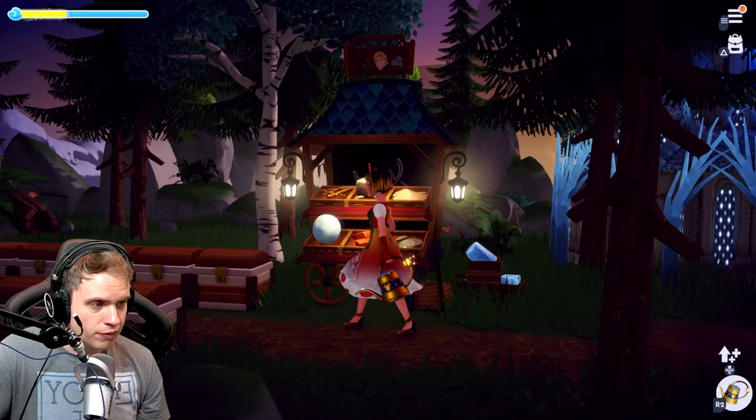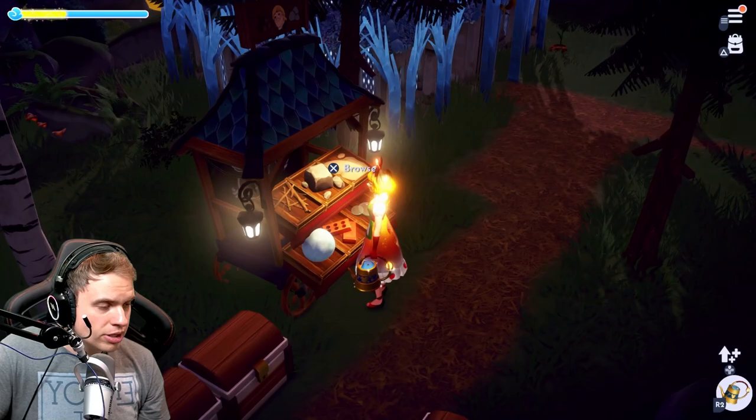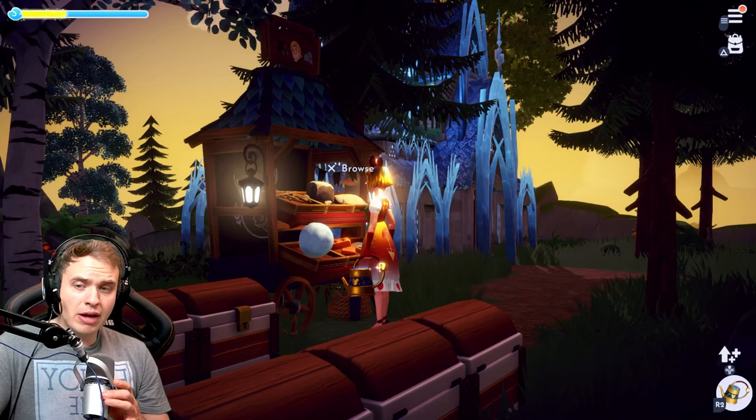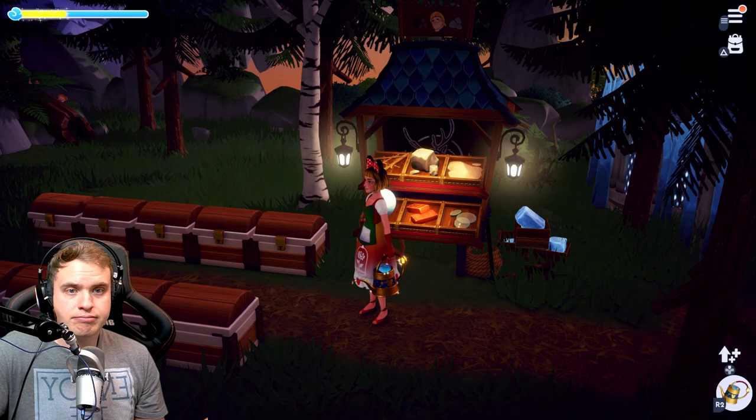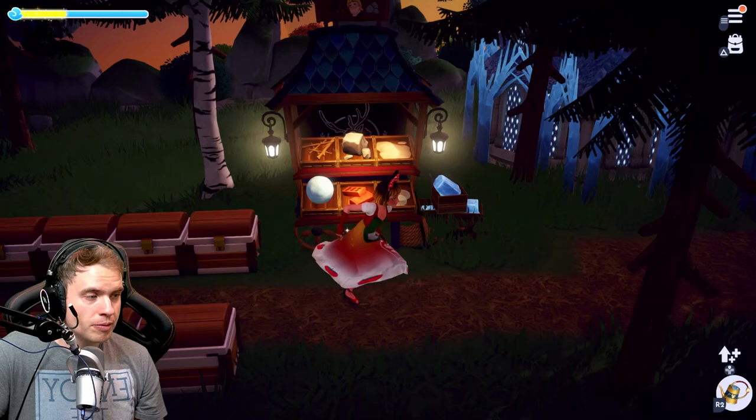How would I change this? Right now there are only a couple of items you can get from the bottom row. I think you can get fabric, you can get coal, and you can get string. Maybe a few other items, but you can't get items like iron, dark wood, hardwood — any kind of wood except softwood.